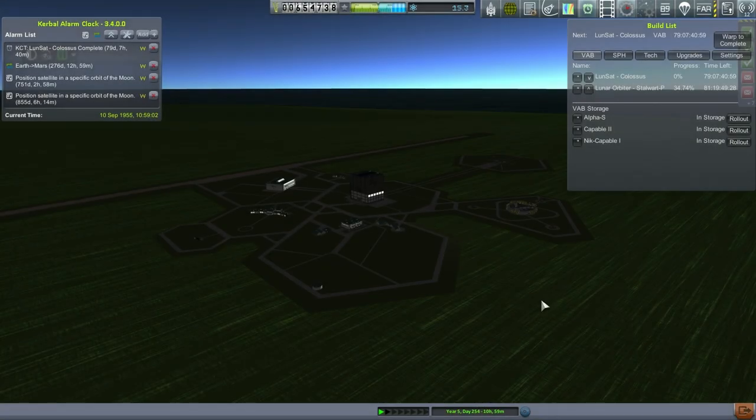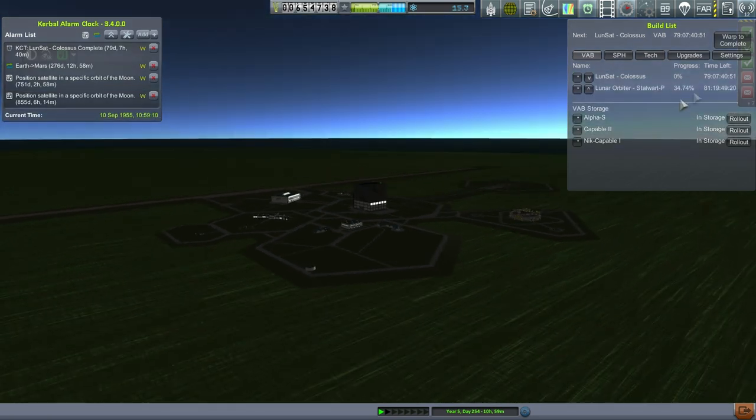Hello everyone, and welcome back to my Realism Overhaul series in Kerbal Space Program 1.0.4. In this episode, honestly, all I want to do is figure out whether the Colossus launcher is going to work, and to that end, I've moved it up ahead of the Stalwart P.